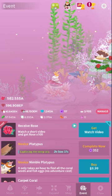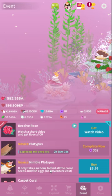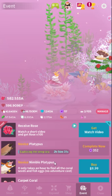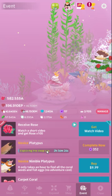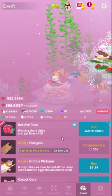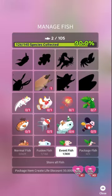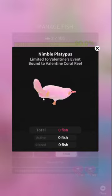By the way, the nimble platypus — this is such bullcrap. The description makes it sound like it finds all of the coral and seeds in a single hour. What that means is its timer is an hour — it still only finds one thing. And this cute little aviator hat and scarf thing in the icon? Total lies. It's made of filth and lies. None of that is actually there. It's just a pink platypus — a freaking flesh-colored platypus. It's kind of gross. False advertising.